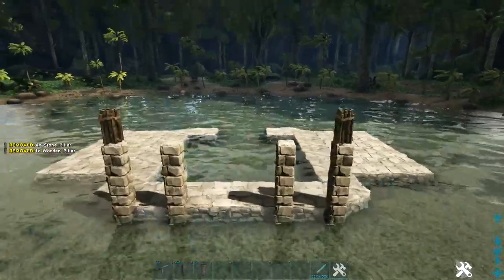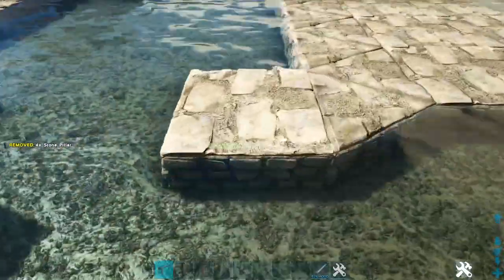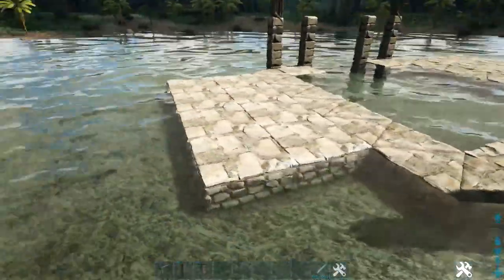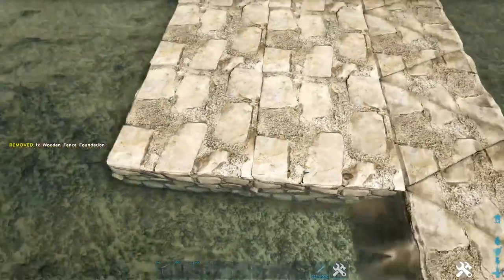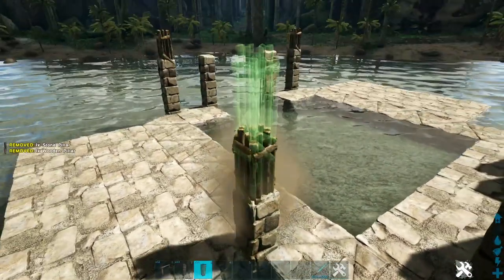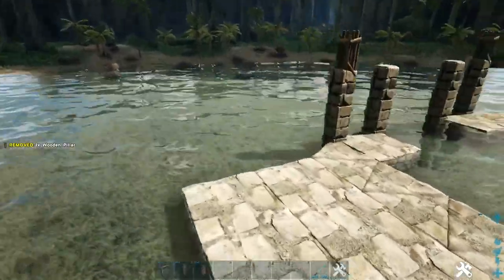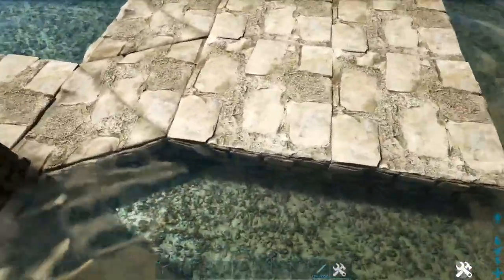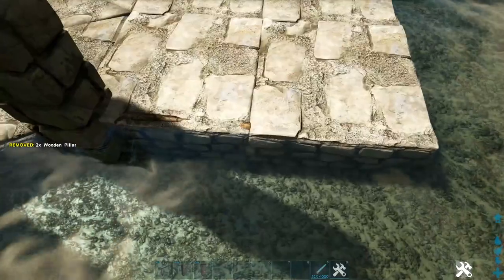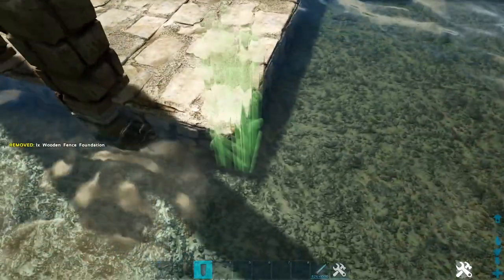It should look like this. Then go ahead and duplicate that here on the back side on these two foundations. Now we're going to start working on our sides. We'll come to the front of this side platform and add a wooden fence foundation on each side of it. Then in this corner we're going to place one stone and two wooden pillars, and then on this corner we're just going to place one wooden pillar. Then we'll come to the back side and place a wooden fence foundation on this foundation, and add a stone and two wood here on the inside and also on this other snap point right here.